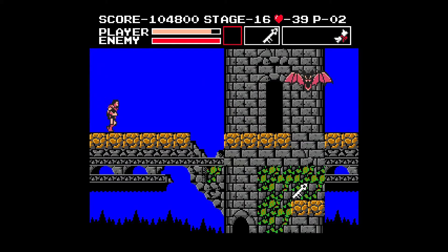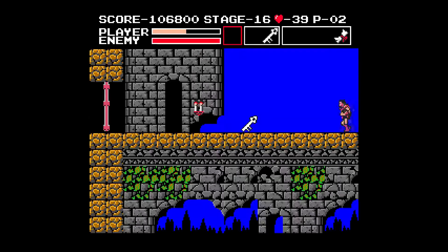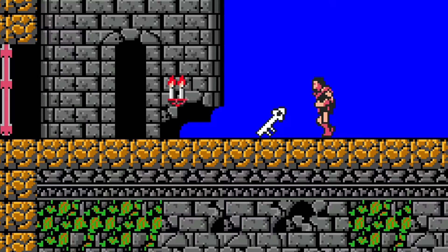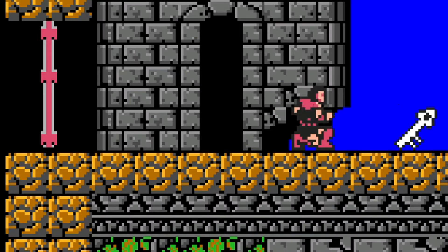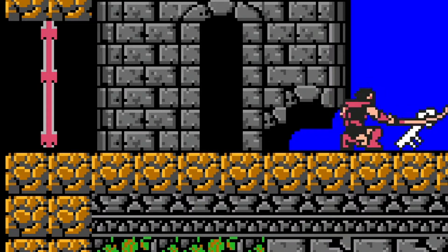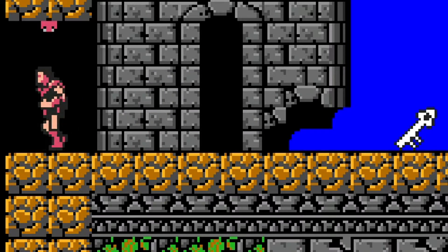And that isn't even the worst part. After you get the white key and go back to the start of the stage, you take the upper path to the door to the next level. But right near the door, you'll find the level's third white key. Why would they put yet another white key right next to the door? This basically makes the entirety of the bottom pathway absolutely worthless.